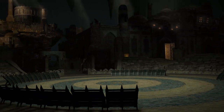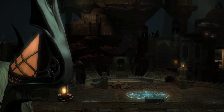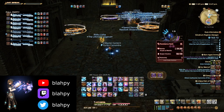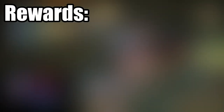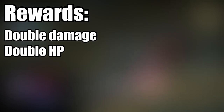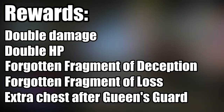Hi everyone, welcome to my guide for Stygimoloch Warrior in the 48-man raid Delubrum Reginae Savage. This is an optional boss after defeating Trinity Seeker that can only be challenged by one player. As soon as one player stands in the teleporter, it will deactivate, separating them from the rest of the raid to go on to fight Dahu. Defeating the warrior rewards the winner with a valuable buff which gives them double damage and HP for the remainder of the raid, some rare fragments, and the whole party with an additional chest upon defeating the next boss.